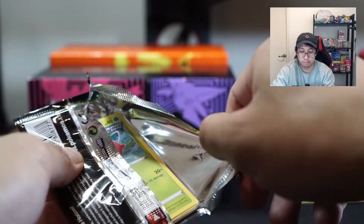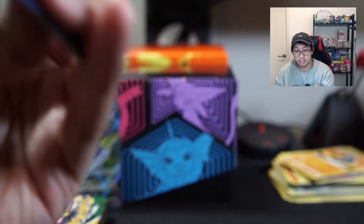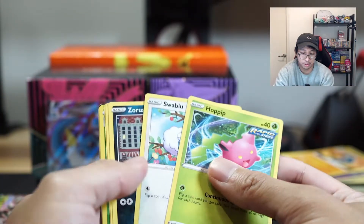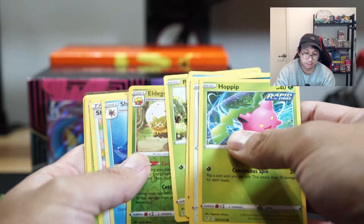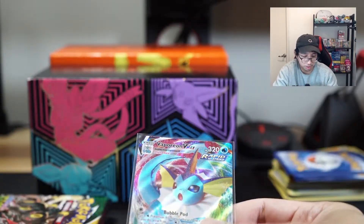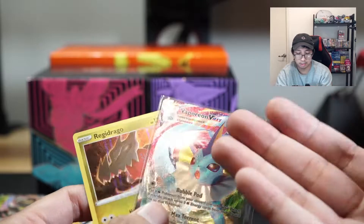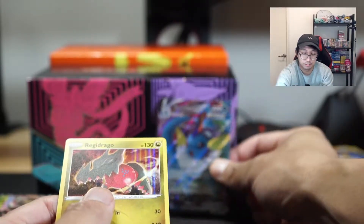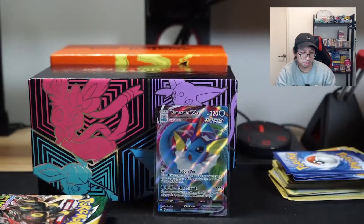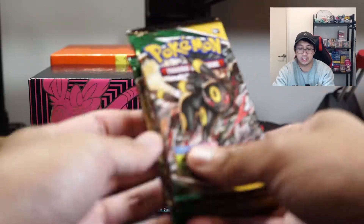Four more loose boosters after this. I looked at the code card — it's a green code card so no hit there. Pretty much one holo and a VMAX out of that ETB — not that great.